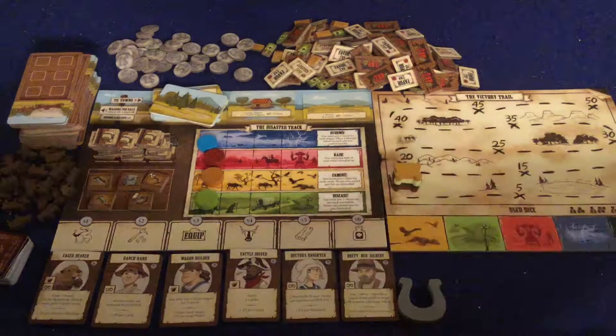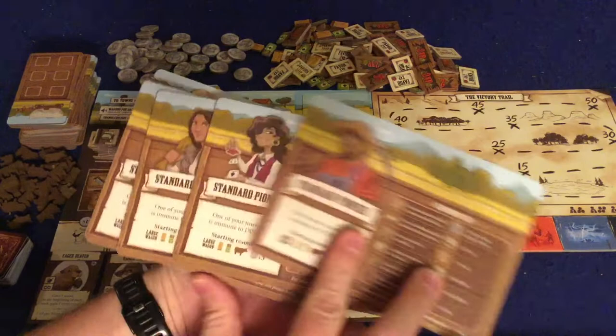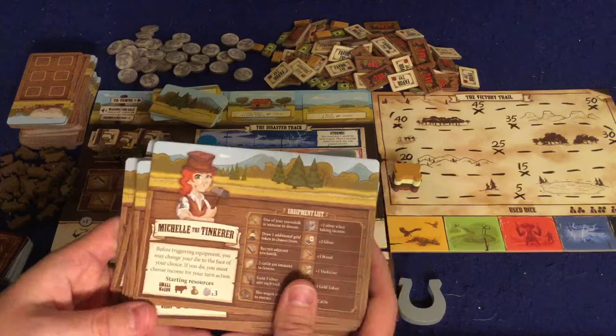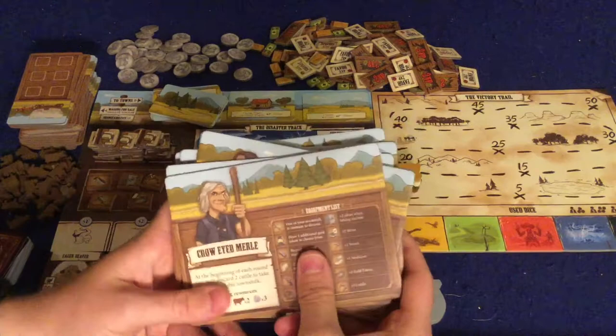Let's go into the components, then we'll get into the gameplay. Everyone gets their own unique character card — all double-sided, with the standard pioneer on one side. On the back, everyone has a cool special ability. For example: wagon spaces can hold three wood and three medicine in any combination instead of the normal two. Michelle the Tinkerer: before triggering equipment, you may change your die to the face of your choice, but you must choose income for your turn action. Each round, if you satisfy the needs of at least one town card, gain one extra favor — and favor is just two victory points.